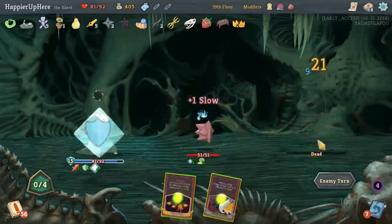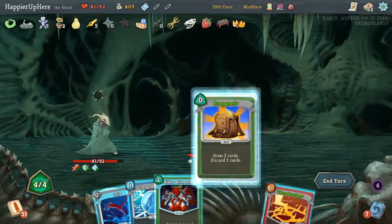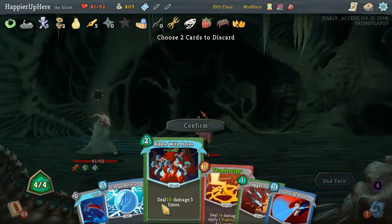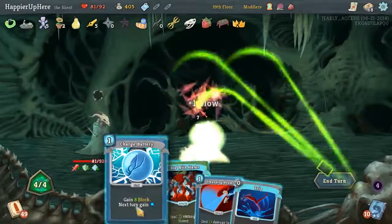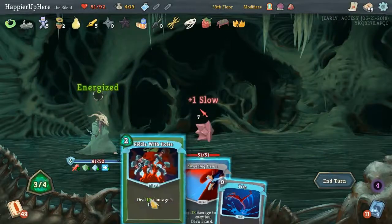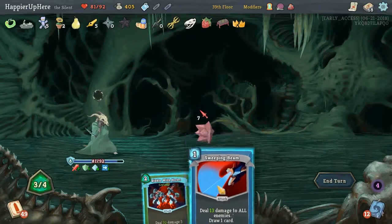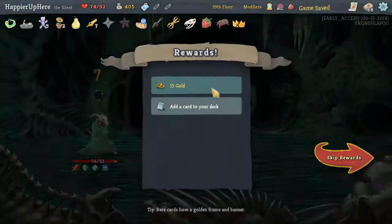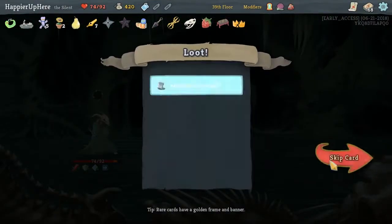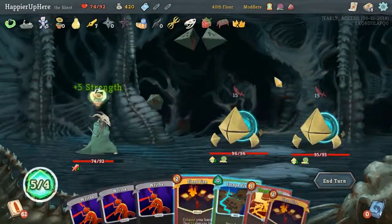Let's get some defense. Let's drop these two. Let's defend and then vulnerability. I'm gonna get some damage, so I'm just gonna attack once. First elite on the third floor — let's try to win this. We've got some defense, we can double our energy, Thunderclap. Doesn't look good.